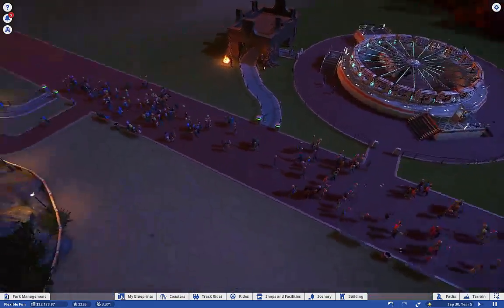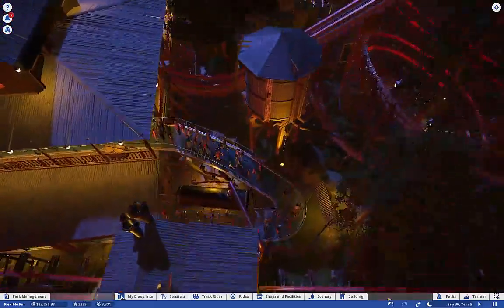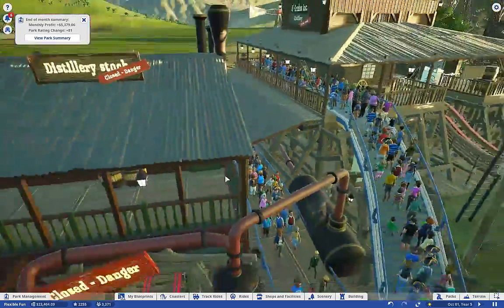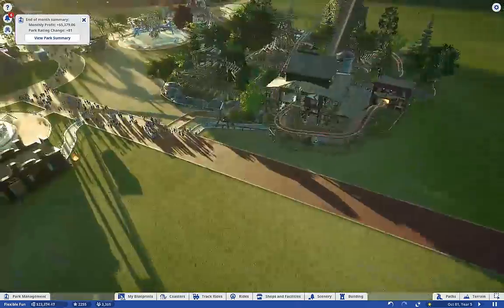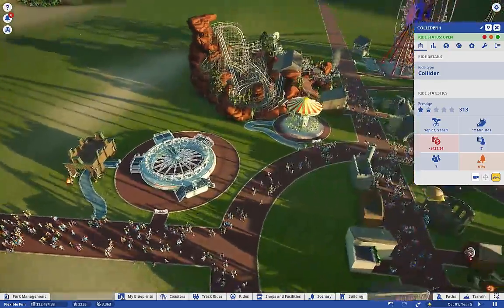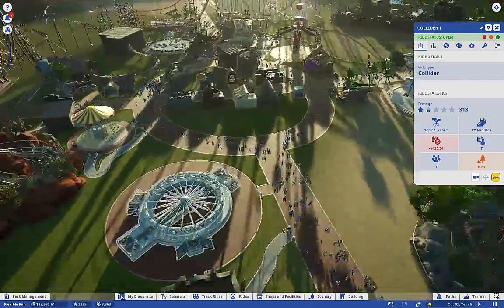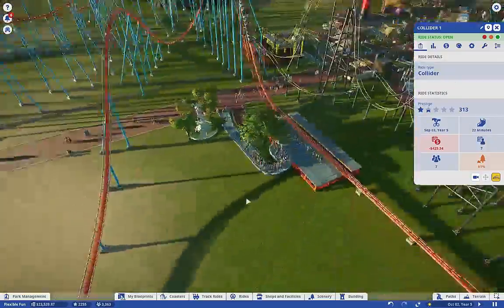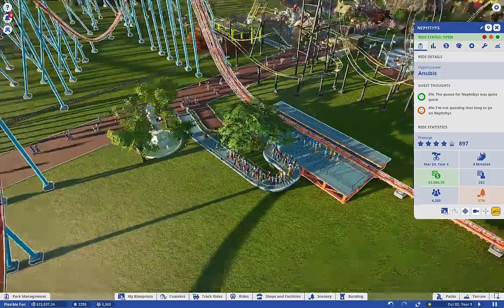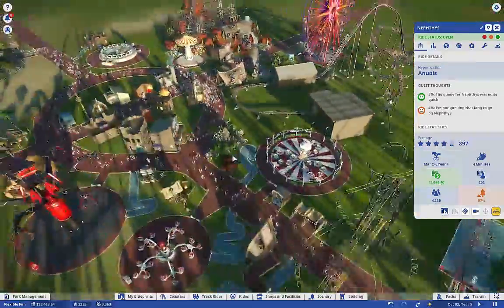How's this queue doing? Still queued up — it's good, got quite a few people. Got the Collider here — aka the Enterprise — in here now and it's been decorated. What's its prestige? Prestige is pretty low — I'm not too worried about that. We might want to do a marketing campaign. I did add some scenery out here and the prestige on this really went up when I did that. And now we've got quite a few people riding this ride now, which is excellent.